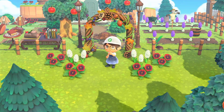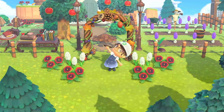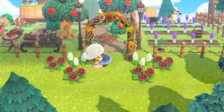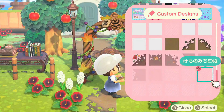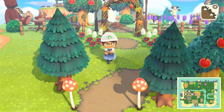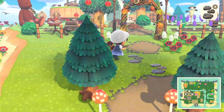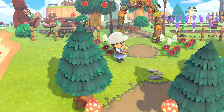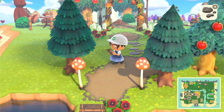So now I'm gonna go ahead and start decorating. I think I'm going to start by putting down a path near Marshall's house — just another entrance to it. I'm just gonna do a little circle, and then I think I'm gonna put some stone stepping stone paths, so I'm gonna go ahead and place that down.